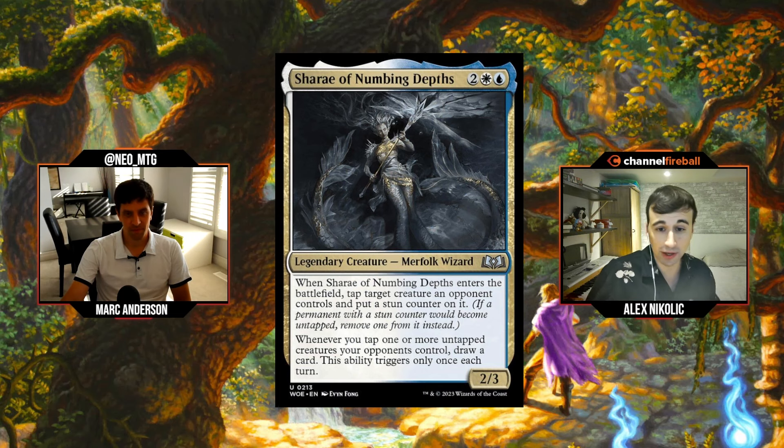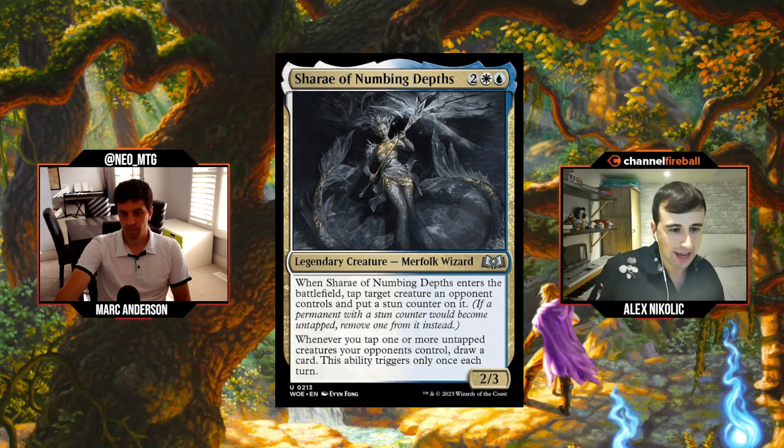Today we're going to go through all of the commons and uncommons, starting with the gold uncommons — the signposts — just to give us a little bit of a lay of the land and see what each color pair is doing. There are two for each color pair this go around.